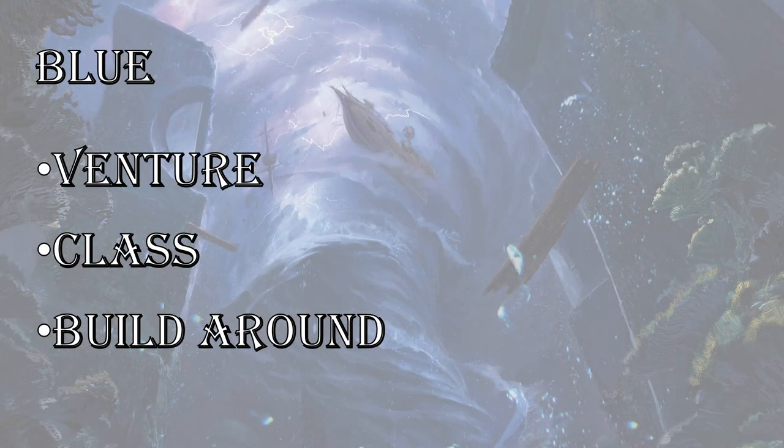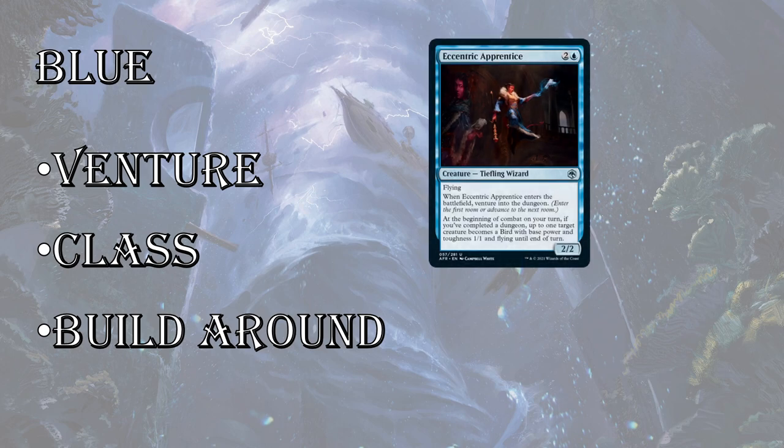Blue is a very strong color with some very good commons. First up, their Venture card at uncommon — Eccentric Apprentice. There's a theme of cards that give you a benefit when you complete a dungeon. It's a 2/2 flyer for 3, which is already a fine card. But at the beginning of combat, if you've completed a dungeon, you turn their biggest creature into a 1/1 bird with flying. That means Eccentric Apprentice can kill it, or it removes the defender from the battlefield so you can get in for damage.